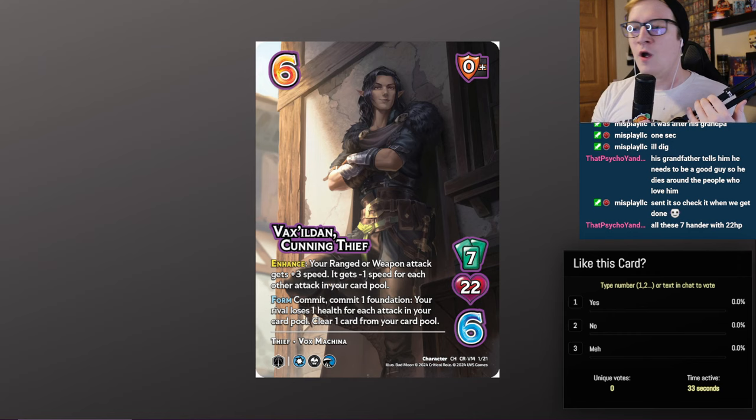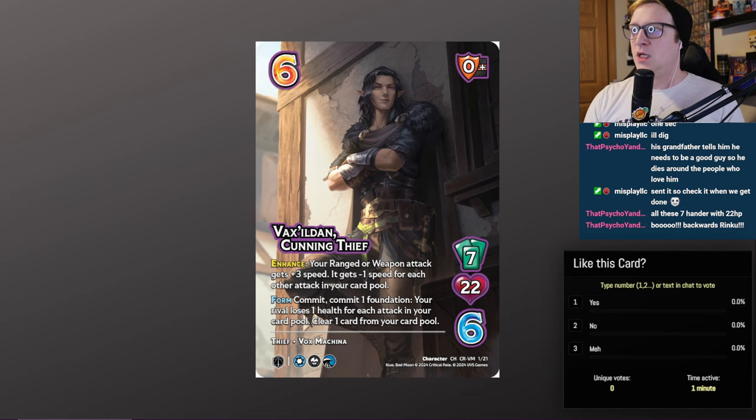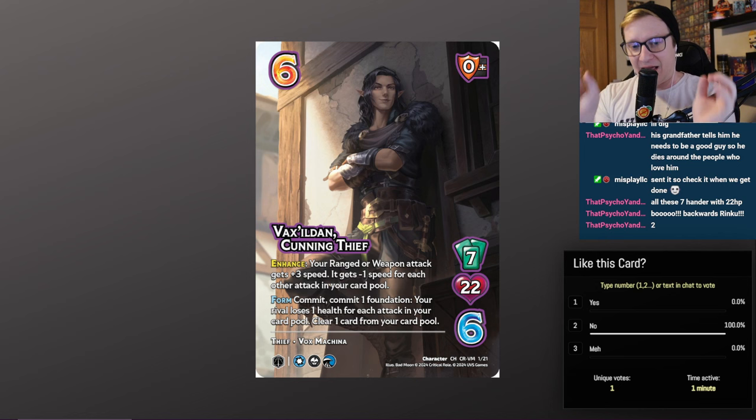Form commit: turn your character sideways, commit a foundation, turn it sideways. Your rival loses 1 health for each attack in your card pool, and clear 1 card from your card pool. I think that this card is very, very good. The fact that there are ranged and weapon attacks under all three of these symbols that go insane — and this form commit is essentially an extra attack that you can play. This guy's very, very strong.